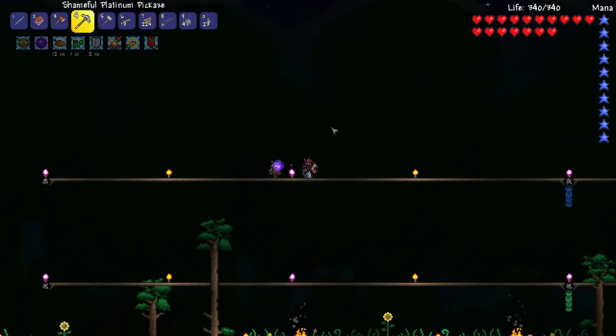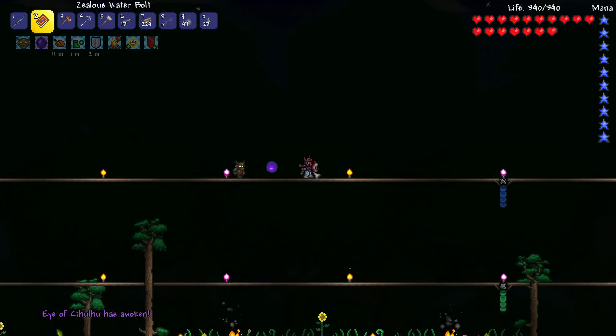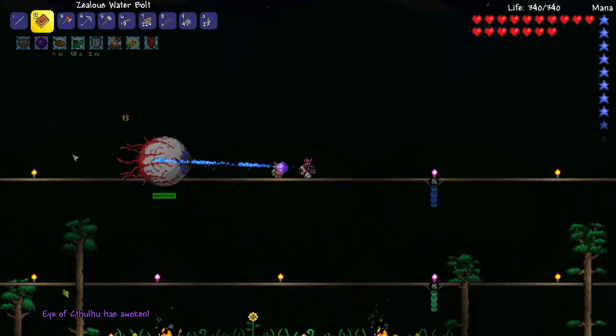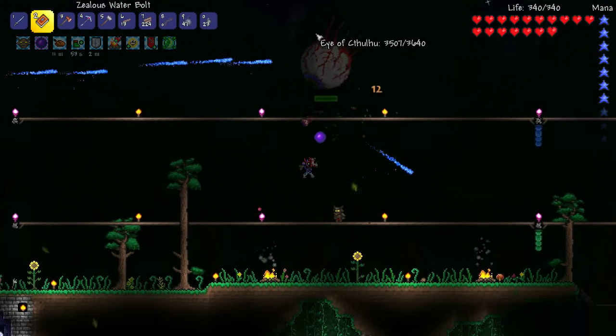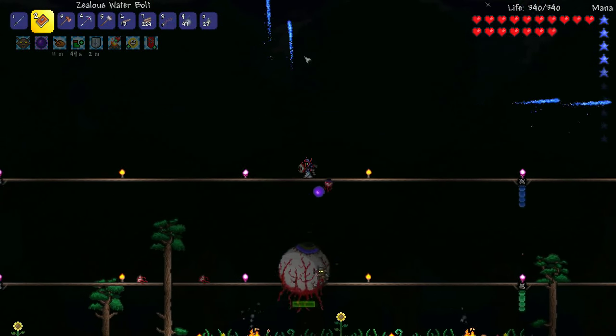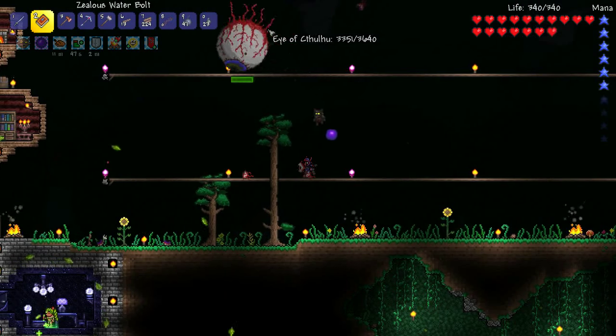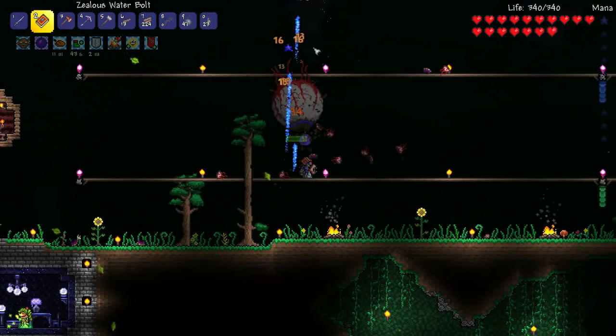I'm thinking just for fun, let's fight the Eye of Cthulhu one more time, and let's give our water bolt a try this time, because I think it's going to be okay against it. We've got such high armor and defense now — it should go a lot smoother. We might get one of the cool dev sets by having another fight with him.